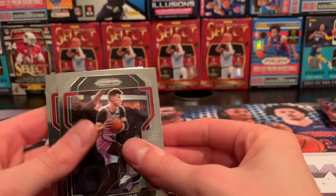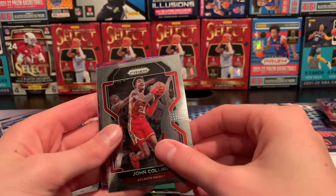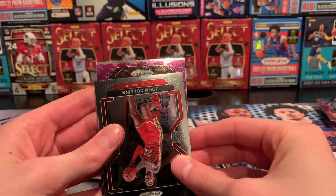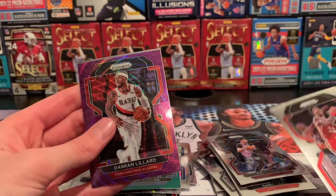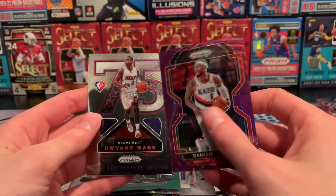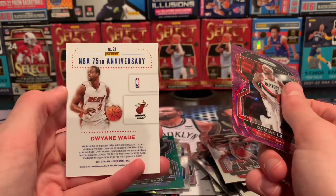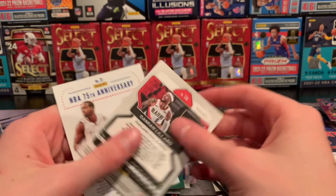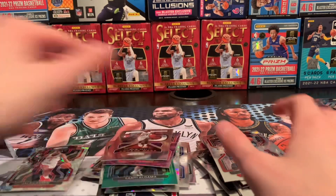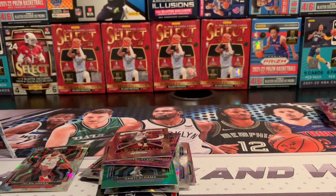Alright, last pack — we should have our purple in here. Tyler Herro, John Collins, Trio Blazers. And our last card: 75th Anniversary Edition Miami Heat, Dwyane Wade. Nice insert. And then we've got the Game Time insert. Good box — great second box from Prism right there.